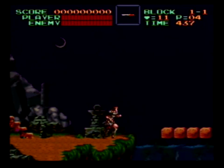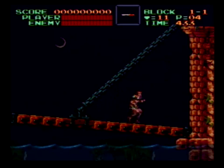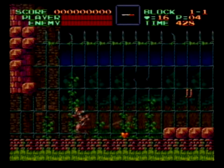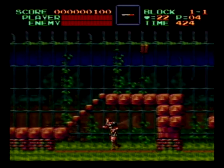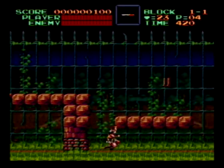Super Castlevania IV takes 25th place on the list of Definitive 50 SNES games. The story goes that every 100 years, Good's power fades and Dracula is resurrected. Well, he's back yet again, and it's up to you as Vampire Slayer Simon Belmont to take down the Bloodsucker. Do you really need any more motivation?